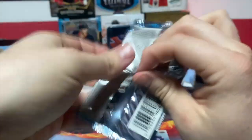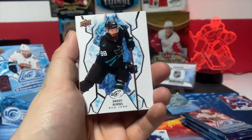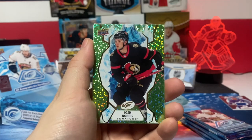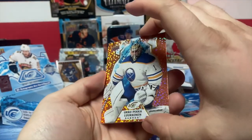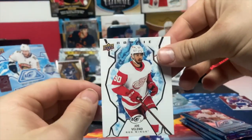Jovelino in the back, Jason Robertson base, Brent Burns. Sebastian Aho green of Josh Norris - he's doing well for my fantasy. And we got an orange of Luka Pankalukan rookie, and a Jovelino rookie base.